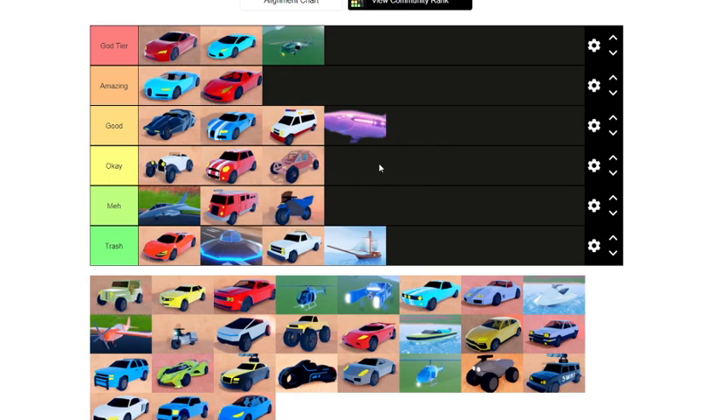Next we have the dune buggy. This thing beats a freaking Blade and Volt Bike in terms of speed, but it's so uncontrollable you can barely move — not to mention it's so slippery. Just for the insane speed I'm gonna put this in okay, but don't think for a second that buying this is necessarily okay — it's not the best vehicle in the game.